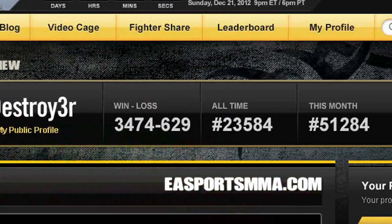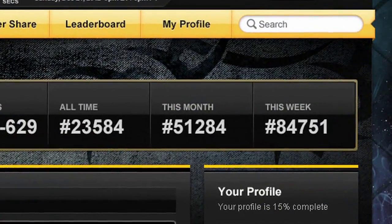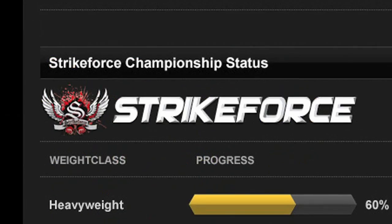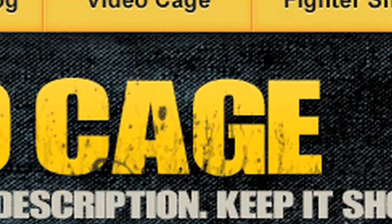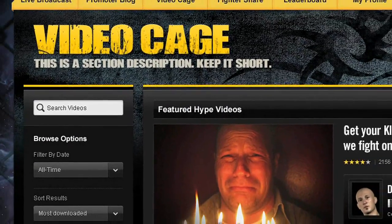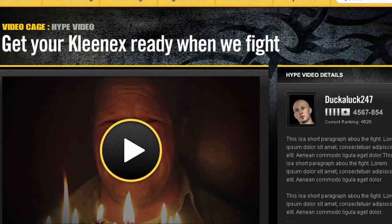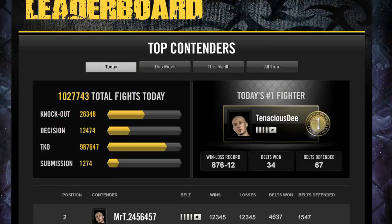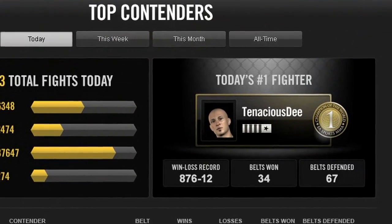Our website is a true portal to the game and features your online stats with details on your leaderboard positions, recent fights, Strikeforce Championship status, and fighters you have shared on FighterShare. Your highlight videos and hype videos are prominently displayed for the entire community to check out on your profile and in the video cage. Browse the leaderboards and scout the all-time, monthly, weekly, and daily best fighters in the world.